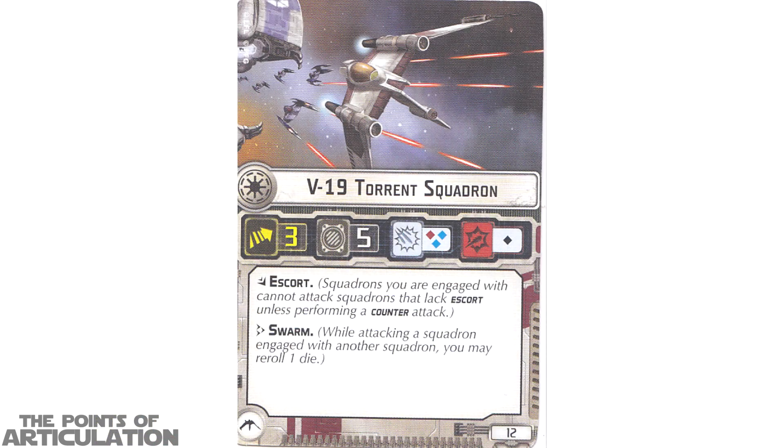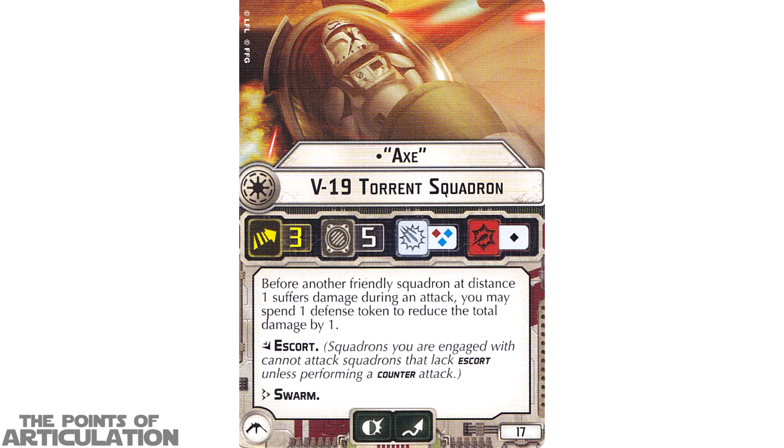First up we have the V19 Turret Squadron. I love the artwork and I'm a huge fan of this vessel. The card has the name, then from left to right: speed value of 3, hull of 5, anti-squadron dice of blue and red, and attack dice of 1 black die — a pretty decent fighter. Feel free to pause the video to read the rest. Our second squadron card is Axe, also a V19 Turret Squadron, with speed 3, hull 5, anti-squadron dice of 2 blue and 1 red, and 1 black attack die. That pretty much does it for all the ship and squadron cards.